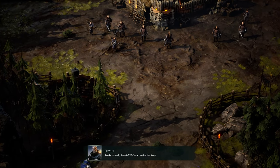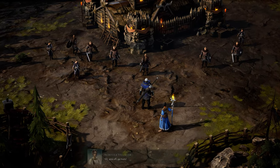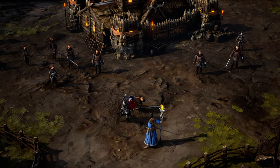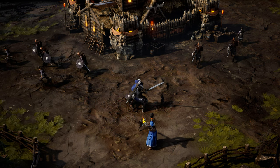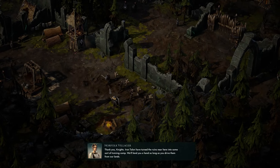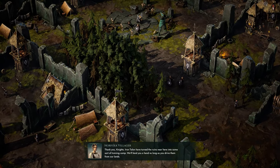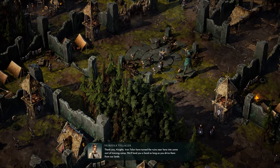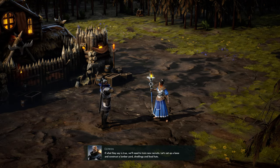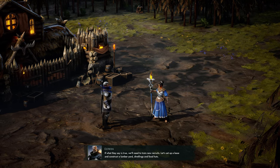Ready yourself, Aurelia — we've arrived at the keep. 'Come on out, we promise we won't hurt you.' 'Oh, piss off you twats.' After clearing the area, a villager tells us the Iron Talon has turned the ruins nearby into a training camp, and will lend us a hand if we drive them from their lands. We'll need to train new recruits, so let's set up a base and construct a lumberyard, dwellings, and food huts.